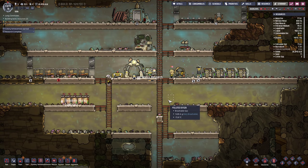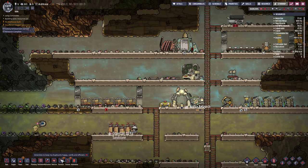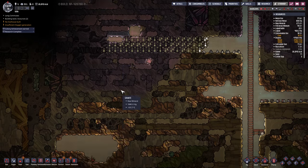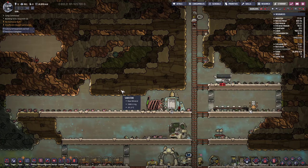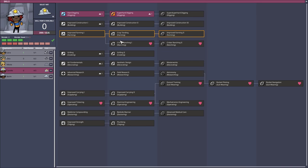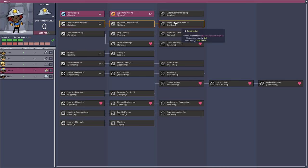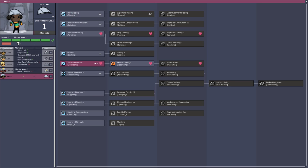We need hot liquid. Once we get a little bit of hot liquid with the refinery we can get even more. Once we find a little bit of steam or water, I think we're going to be unlocking a bunch of stuff. So we'll keep the digging going. Camille's getting close — getting close. We should probably allocate a few more skill points here.